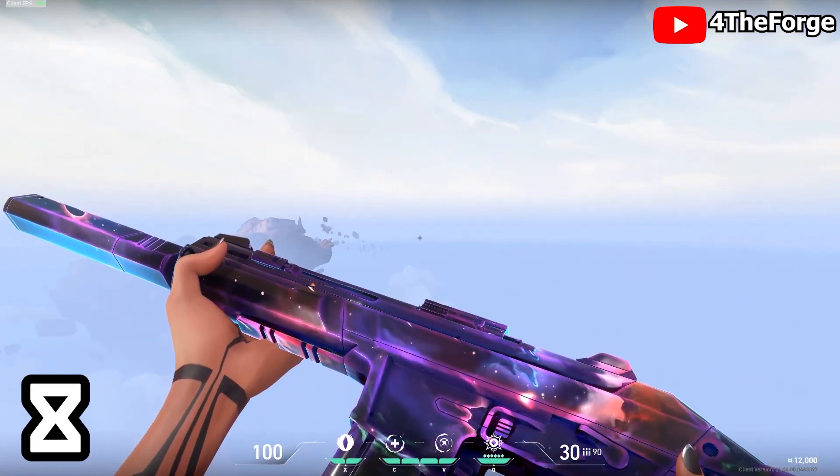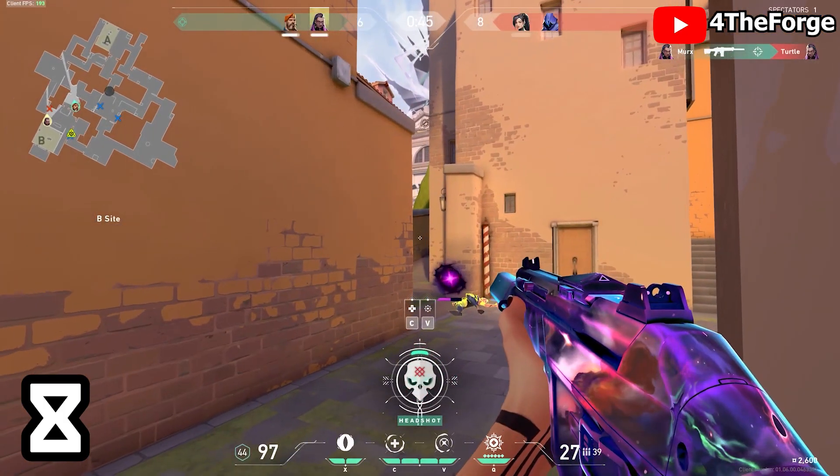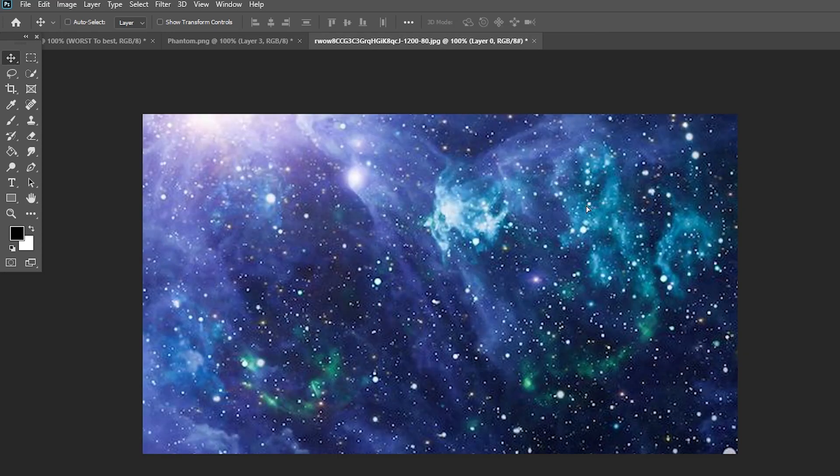In order to enrage Lewis Graham even further, I placed the Nebula Phantom 8th on my list. Although it's also a green screen skin, kind of like the Winter of Wonderland. Isn't that a smart play?